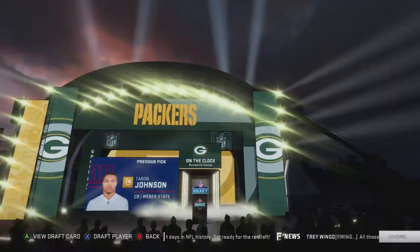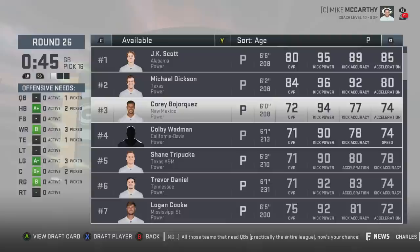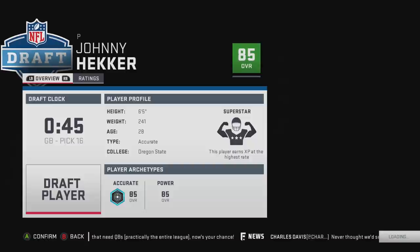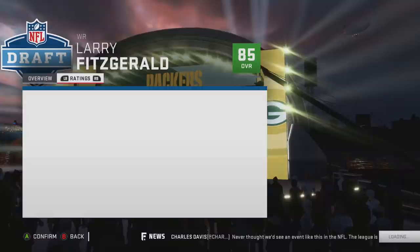Since you took a kicker, you might as well look at punter — why not? Best available is going to be a little tough. Johnny Hecker is usually the guy I go with — 28, superstar dev, 97/97. JK Scott is pretty decent. If you're really going long term, the only two options would be Michael Dixon or Johnny Hecker. I personally like Johnny Hecker the most. At this point you've basically completed your draft and can take whoever you want. Since we didn't get that backup tight end, we're going to get basically the best tight end in the game — Larry Fitzgerald. He doesn't drop anything and he's a great run blocker.